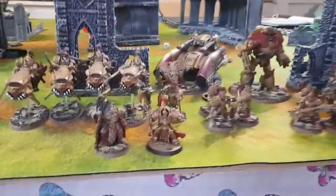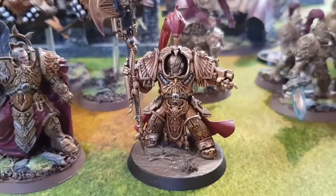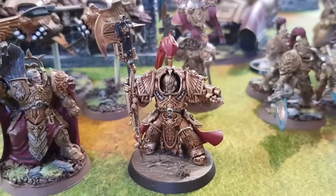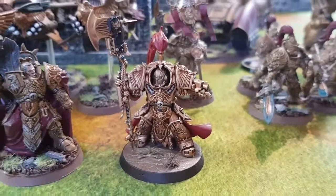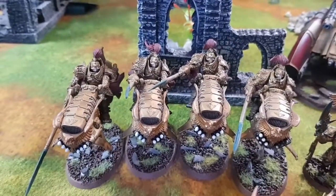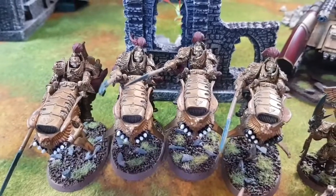Here's Jack's Custodes. We've got Trajan over there, and next to him is the Warlord — a Shield-Captain in Terminator Armour with a 3+ save and a 5+ feel no pain. Playing Mortal ward obviously. He's also paid CP to make him Captain Commander and given him plus 2 wounds, so he's got 9 wounds total. And there are 4 bikes with Salvo Launchers because they're now the same cost as Hurricane Bolters — they're basically anti-tank, one-shot, high damage.